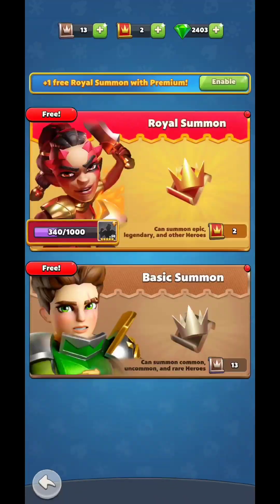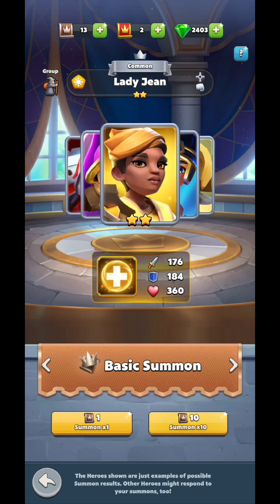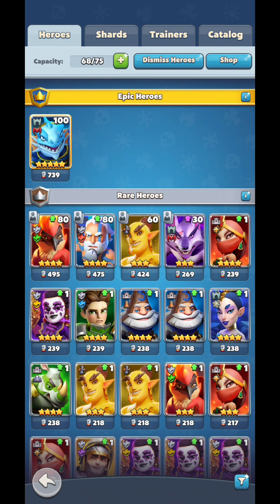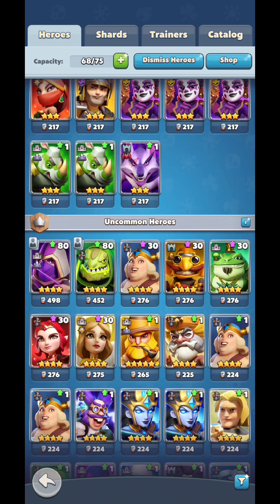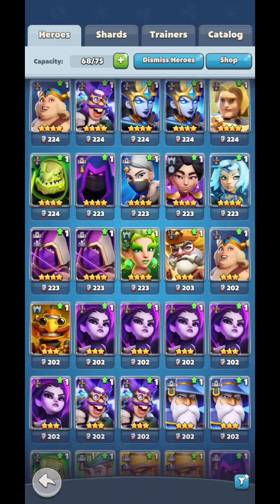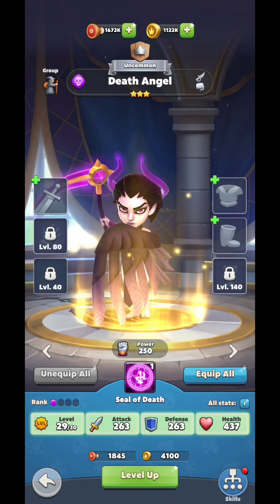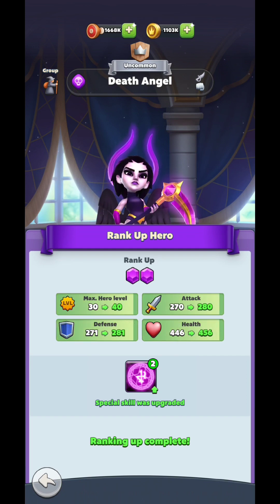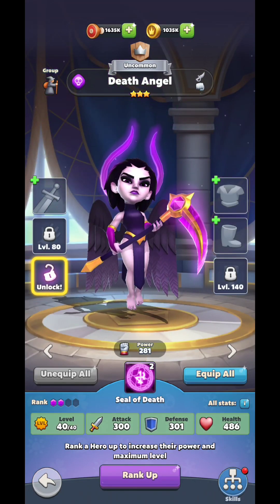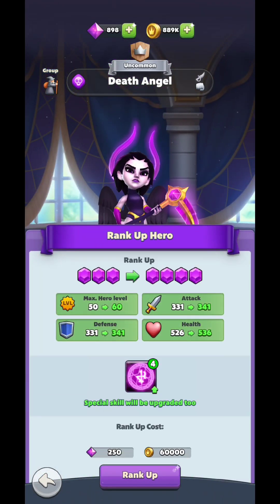Depending on how much you've played, you'll unlock the war academy where you can build and upgrade different things. In the gate mode, you do your summons. Some heroes will be really weak, so you'll need to destroy them. You'll need to buy hero slots, and leveling heroes up to star them up is quite hard — it'll take a while to figure out who to level up. You need the same hero cards to fuse them and star them up to four stars.